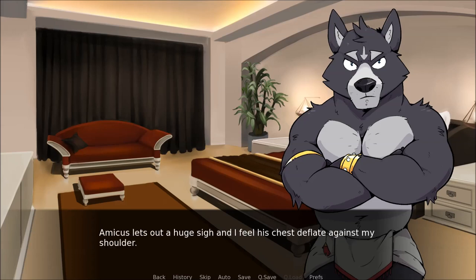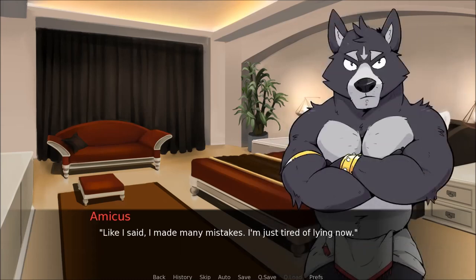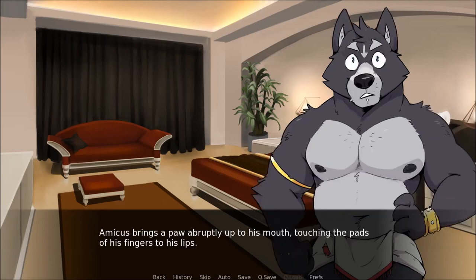Amicus lets out a huge sigh and I feel his chest deflate against my shoulder. Damn it! You really didn't think all of this through, did you? I slowly move out from under the wolf's heavy arm. Like I said, I've made many mistakes — I'm just tired of lying now. You still told him I'm a child. Amicus brings a paw abruptly up to his mouth, touching the pads of his fingers to his lips. It might not be a shushing gesture I'm familiar with, but I know what it means. Amicus listens, his ears straight up, eyes looking at the ceiling.